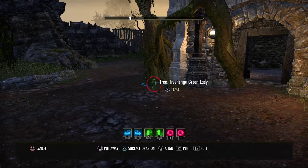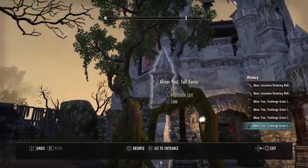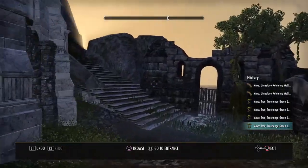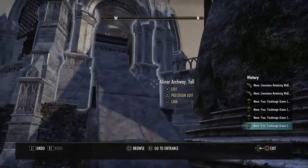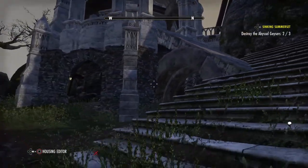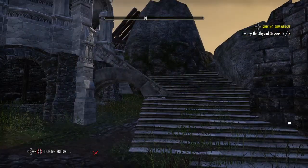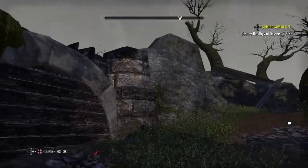Looking very interesting. There's nice foliage inside - let's see how it looks inside. So my premise is kind of a castle-like tower, or certainly a gothic tower, belonging to a mage or a wizard, some Gandalf-like character.